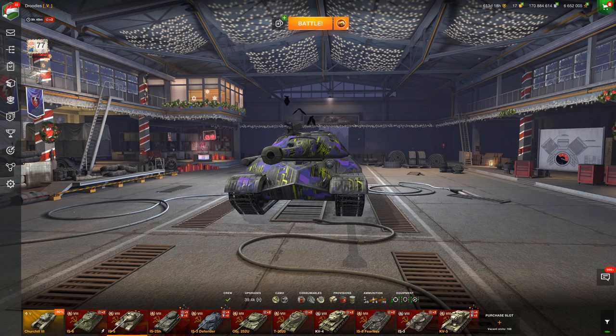Hello there, world of tankers, welcome to the channel — hopefully all of you are doing well. I'm your host Droodles Blitz, and in today's video we're going to be talking about the tier 8 Russian premium heavy tank, the IS-5, otherwise known as the Object 730, in World of Tanks Blitz.